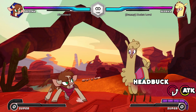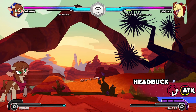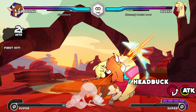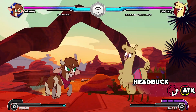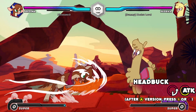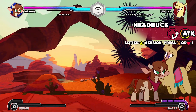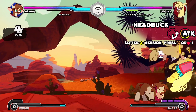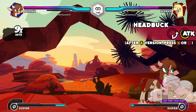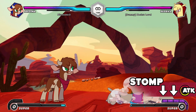Head Buck: Arizona charges towards the opponent using her horns or head. After inputting the A version of this attack, you can cancel it into the B or C version. The C version in particular puts the opponent into a tumble state. In the corner, you can easily combo the opponent while they're in the tumble state.